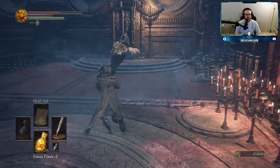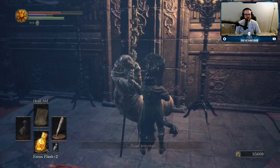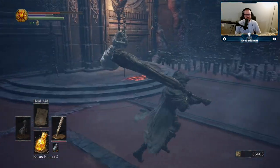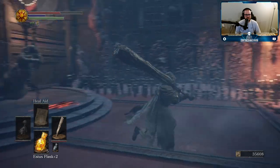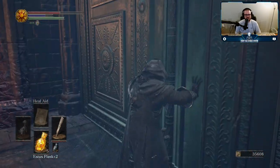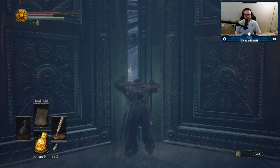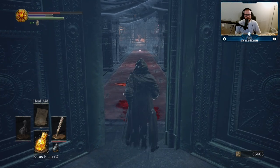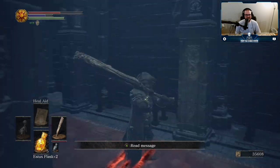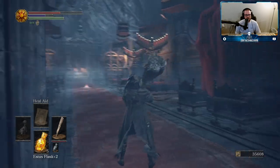Does this door open? Deal with this guy first — is he hostile? You don't deserve this, friend. He's just chillin'. I know I usually attack enemies that are not hostile, but he's just kinda chillin'. Okay, this opens. I see a bonfire — and kind of a big area. Is this... but they wouldn't put a bonfire in a boss arena, would they?